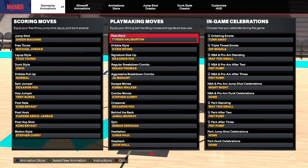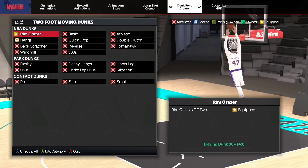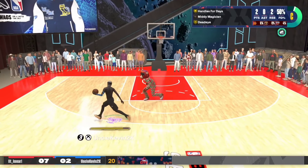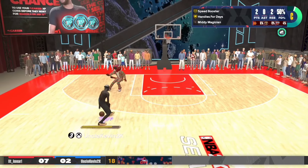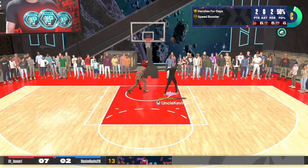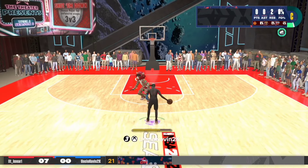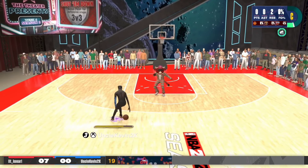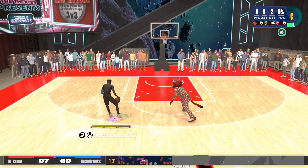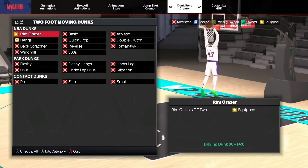For regular breakdown combo we have Isaiah Thomas, and I'm telling you this move is cheese. Combining it with the Ja Morant aggressive combo, this is one of the easiest and best moves in the game. All you need to do is flick the right stick up, combine it with the aggressive combo, hold sprint, then right stick up again. I actually got this from someone I played 1v1 — I had to check his dribble moves and this is what I saw, been using it ever since. It's moving, so your defender doesn't know where you're gonna go. Almost works every time — super easy to do, good for beginners.